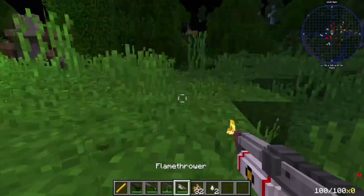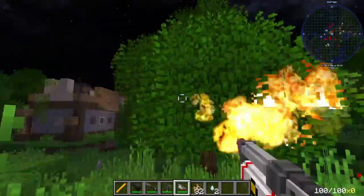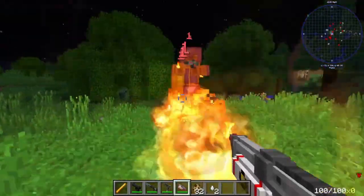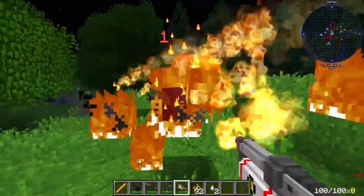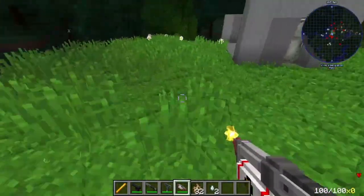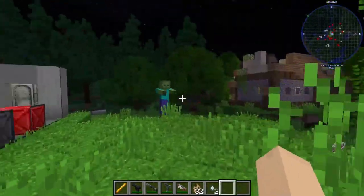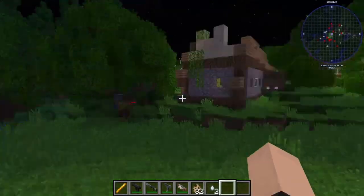Next, we have our flamethrower, so you can feel like the pyro from TF2. Arson, beautiful arson. Look how nice that is. I've accidentally set a tree on fire. Well, that's what happens when you give me something flammable.